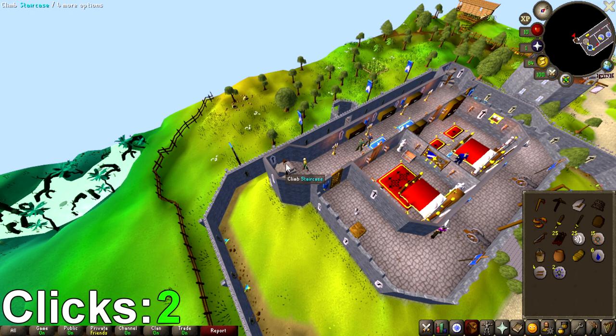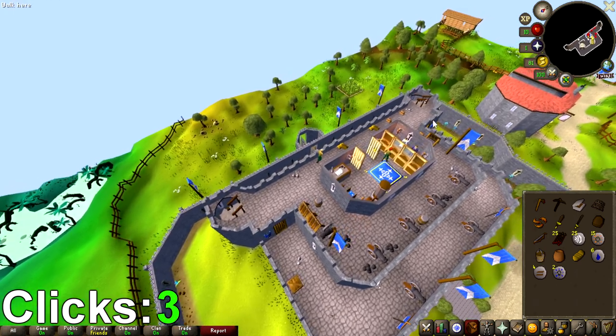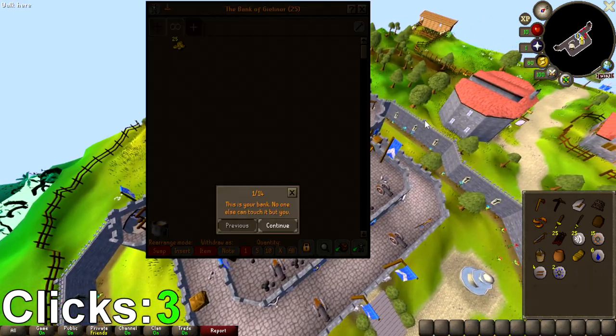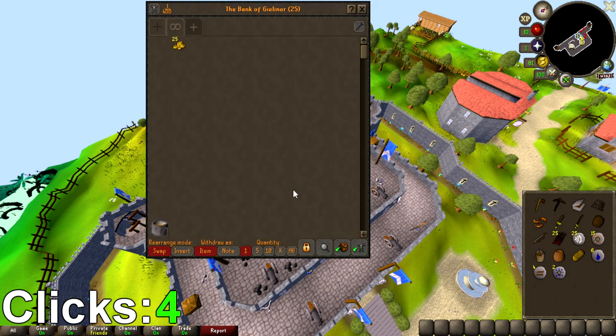One click on the stairs and using the keyboard keys to go up a second time, then a third click on the bank. At the bank I had the tutorial pop up, so I had to waste another click dismissing it - I thought I'd have to click it four times but it turns out I only had to click the X once. That is the fourth click, and the fifth click is depositing everything into the bank.